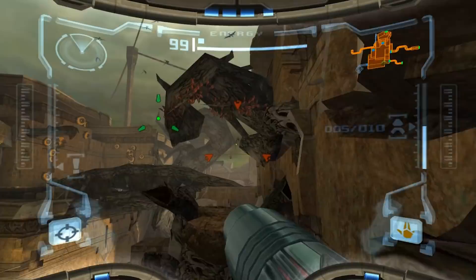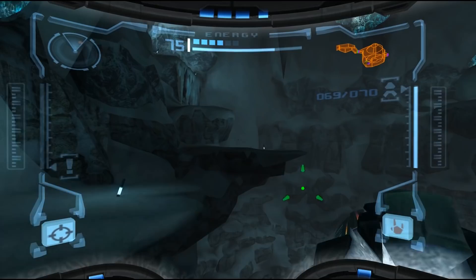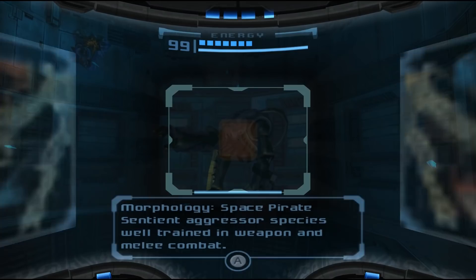By controlling the space around the player, Metroid Prime directs us without spoiling the lonely mysterious atmosphere the series is so known for. The trick is to leverage existing human impulses and stuff we're going to be looking at anyway, rather than breaking the spell by intruding upon that experience. Enemy motion in particular is used all over the place in Metroid Prime to show you where you're supposed to look.